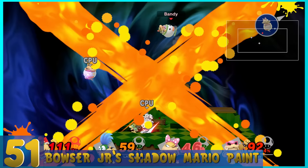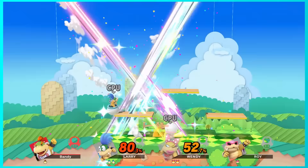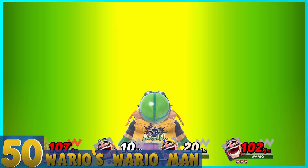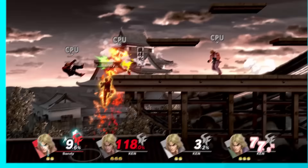51. Bowser Jr.'s Shadow Mario Paint — Shadow Mario paints his way into battle and does stuff, I guess. It's a strong move, but I hate that there's a giant X covering all the interesting action. I don't get the point of that. 50. Wario's Wario-Man — Instead of taking control of Wario-Man, now he attacks automatically in a comic book-like fashion and ends it with a powerful fart. It's everyman's dream.